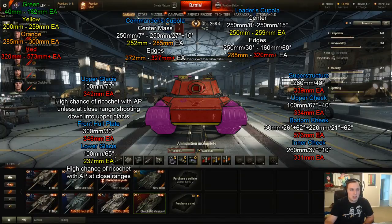AP and APCR shells will be slightly less than 237 millimeters due to normalization, and HEAT will need to punch through that too. That small angled bit at the bottom is the actual weakest area on the front, and it's really hard to hit, especially up close. If you do get close to the Object 268 Version 4, you'll actually ricochet off it with AP and APCR since the angle will be above 70 degrees.